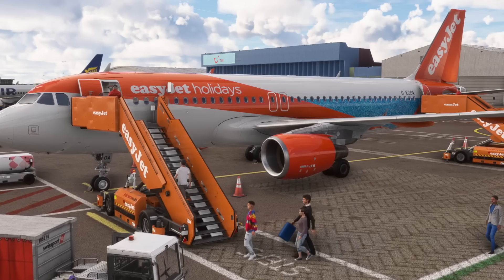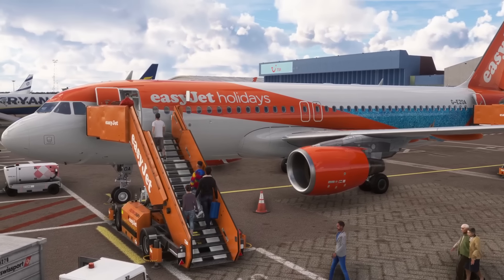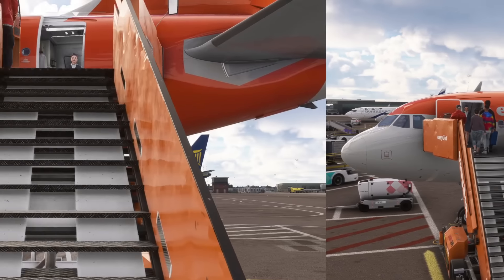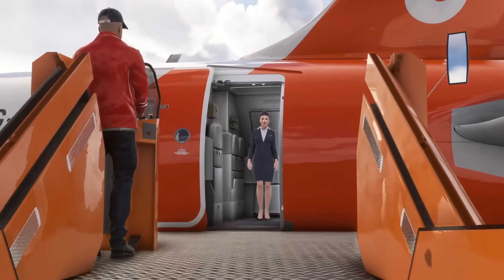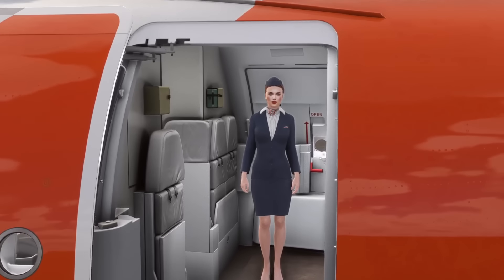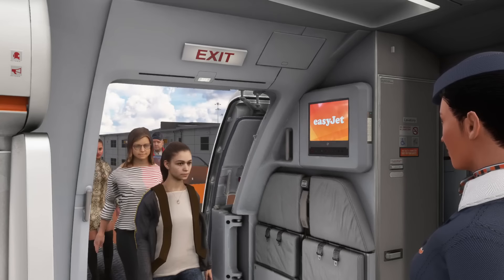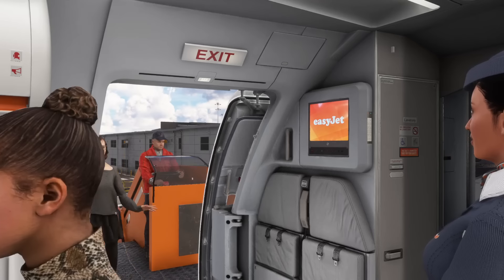Love it or hate it, you can't deny that GSX does bring a new level of immersion to the simulator. We've got passengers, the vehicles, the usually seamless pushback — it's just nice to have and very nice to see with the visuals. But the latest Phoenix update has removed one key important feature that GSX used to do. After all the passengers had boarded and sat down in the cabin, the work your PC has to do to render all of these people in your aircraft does decrease your performance.